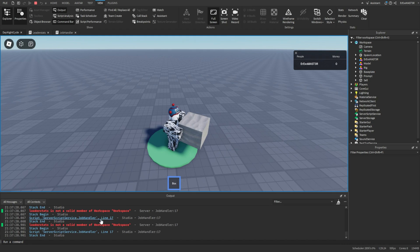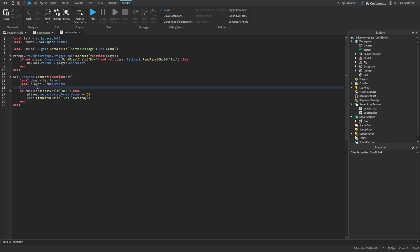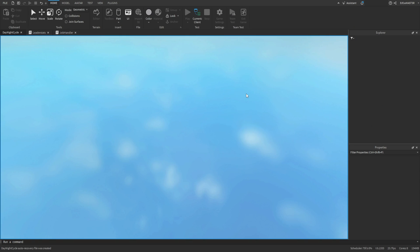I found out what the bug was. Instead of directly using player here, we first need to make a Players service: local playerService = game:GetService('Players'). Then use playerService:GetPlayerFromCharacter(character) to properly get the player. This should fix it and make the selling work correctly.